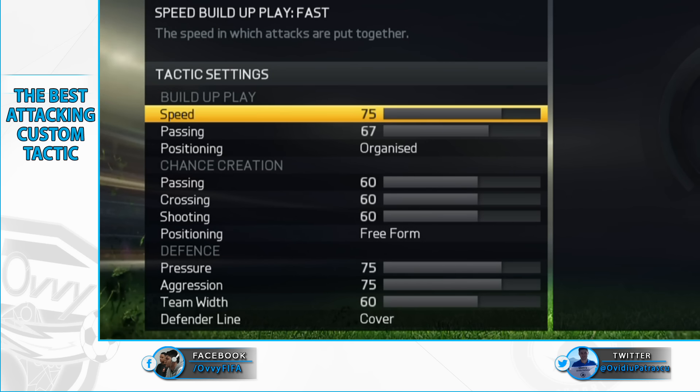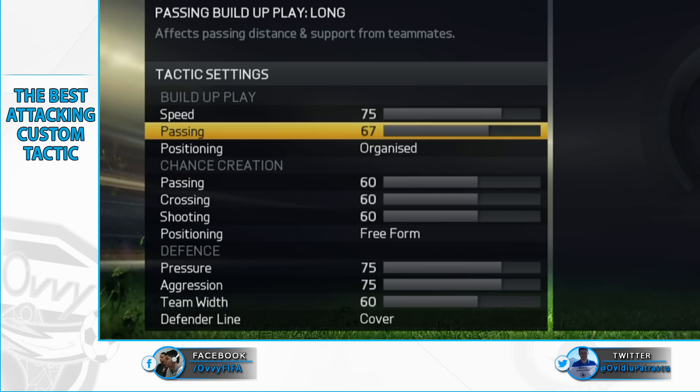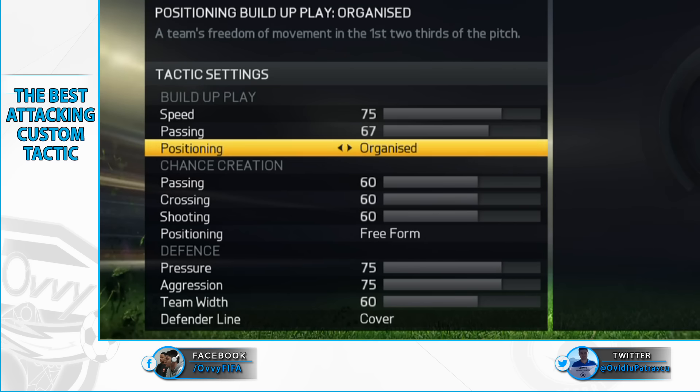The secret in this custom tactic will be the defensive values, but let's start with the speed and type of passes used in the build-up play. We will go with the same values as in our best custom tactic video: 75 and 67. We want fast passes and a combination of short and long plays, and we'll keep organized as an option because we do not want central defenders getting involved too much in the creative part of our attack.